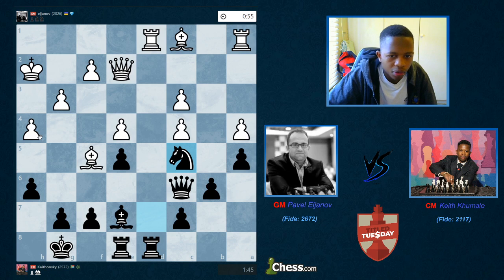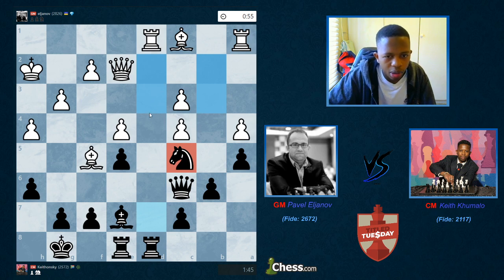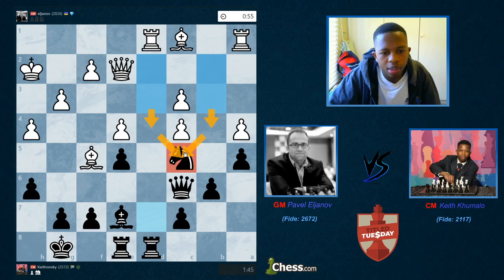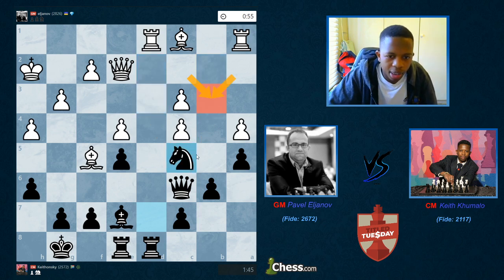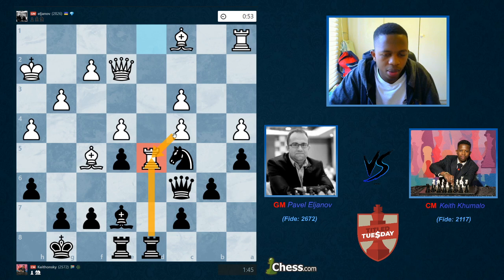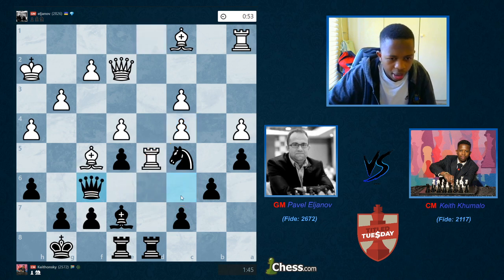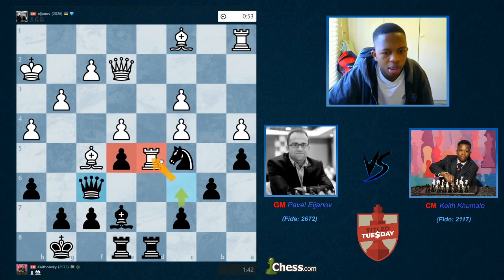He plays Rd1 and I play Nc5 — going for an outpost. An outpost is a square that cannot be attacked by any pawn. If there were pawns on d2, b2, b3, or d3, c5 wouldn't be an outpost. Since there isn't a pawn that can attack the square, it qualifies. For example, b3 is also an outpost here. Then Rd5 — a very strong move. If I take it, I'm just helping him because cxd5 would follow. So I need to keep that rook off d5. The only way is by playing c6, so I moved Qc6, defending my center pawn and threatening to kick the rook away.